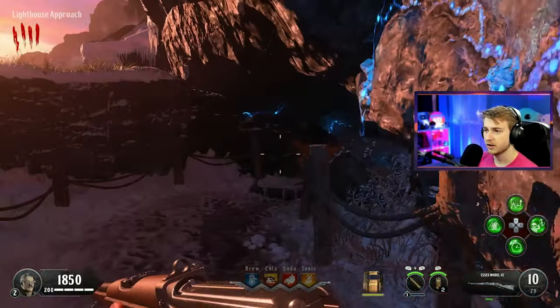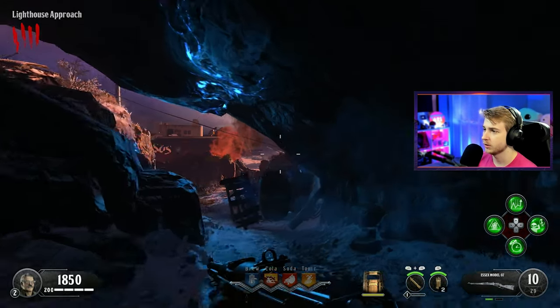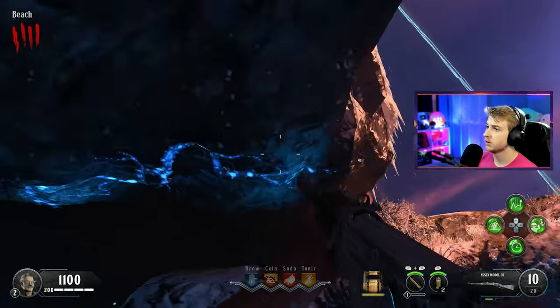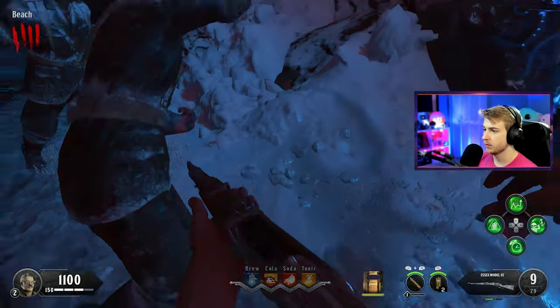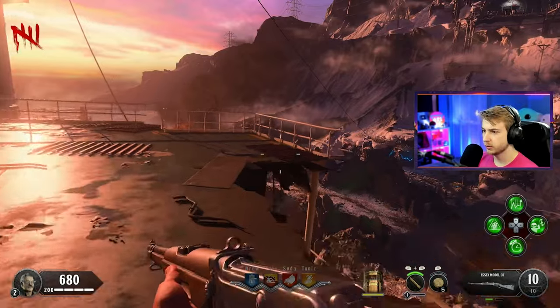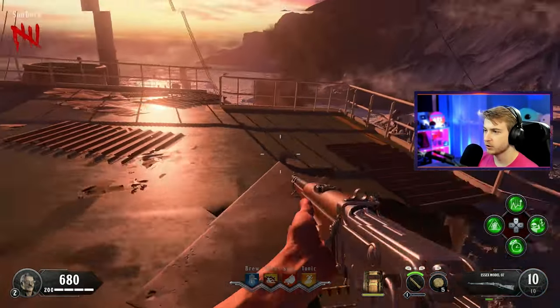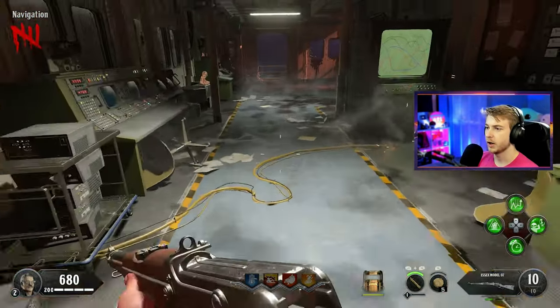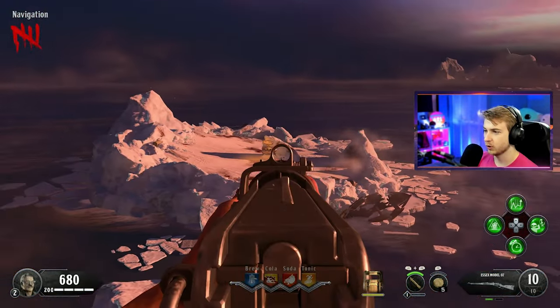It's a bit of a mission to grab it, but it's a free Wonder Waffle so we might as well get it. The key's right here — we shoot that down and grab it. Power number two is on, we just need one more all the way up there. But for now, we have Pack-a-Punch open. We also need to grab this gearbox and give it to our hermit to fix — that's where golden Pack-a-Punch is.